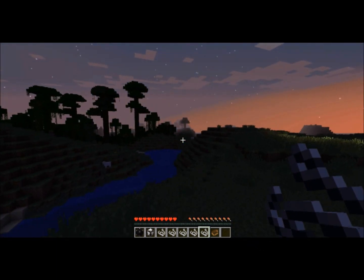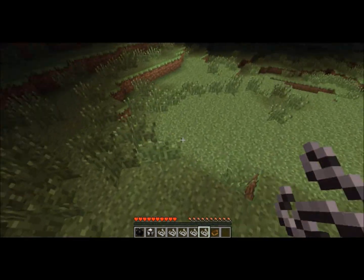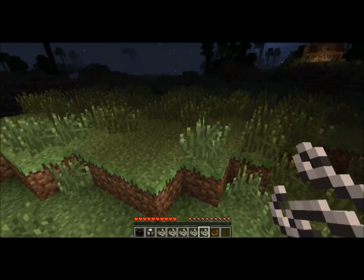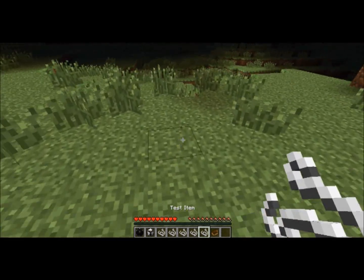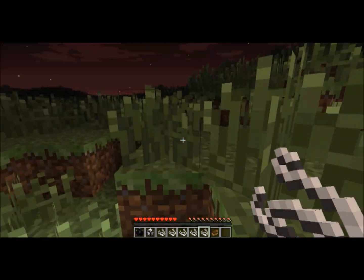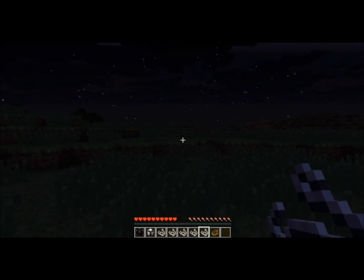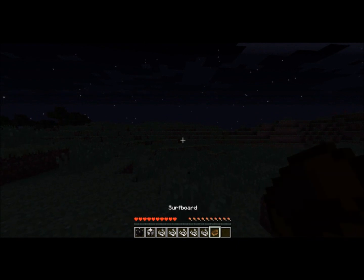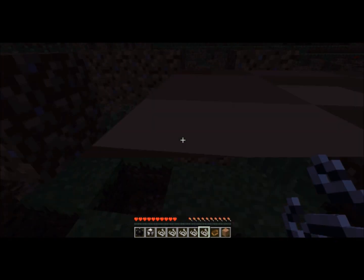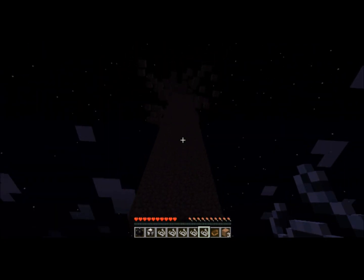Now we have this item called the test item. I was expecting it to be a little different since the last time I looked at this mod. I thought it would be removed by now because it was weird — when I read 'test item' I thought maybe the creator was experimenting with something. Really all it does is, if you right-click on the ground — oh god, I'm stuck in a hole — it literally just makes a pillar.